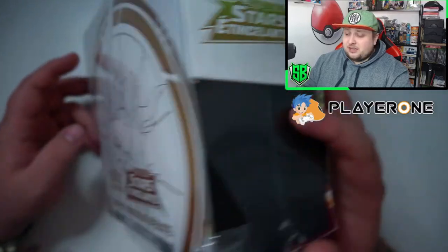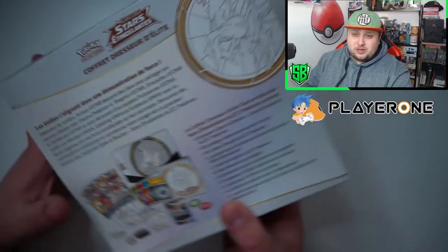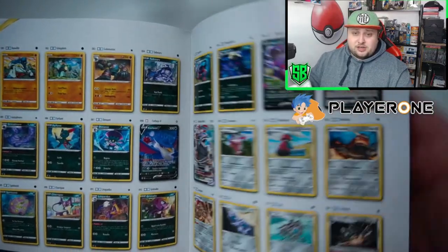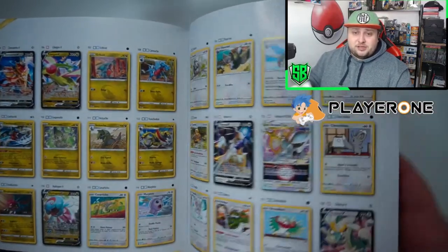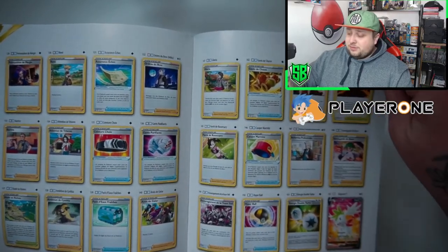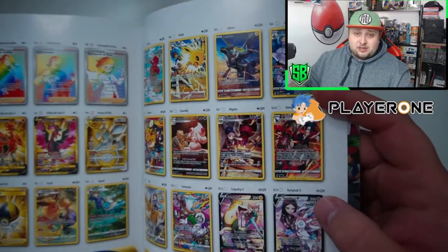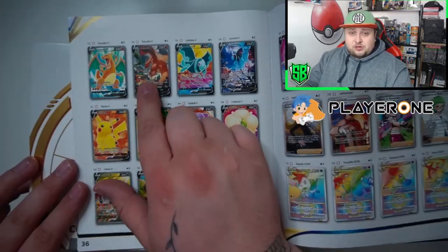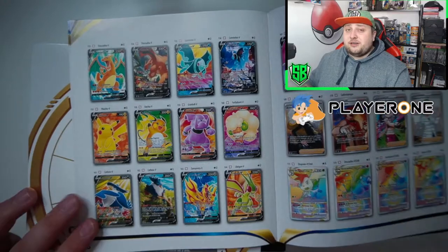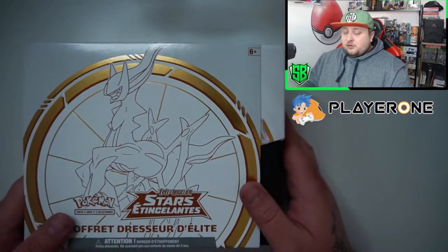I can't wait to open this up. I hope I get some amazing pulls — there are eight packs in here like a normal trainer box. Here are the cards you can get from Brilliant Stars. Plenty of amazing cards, and the better ones are going to be at the back. We have character rares in here, and of course we are looking for the Chinese art — that's the main card you can pull from Brilliant Stars.